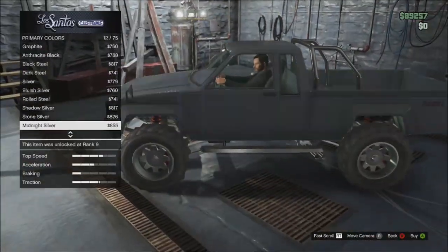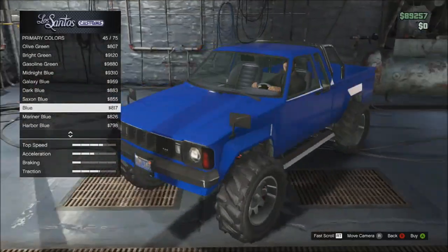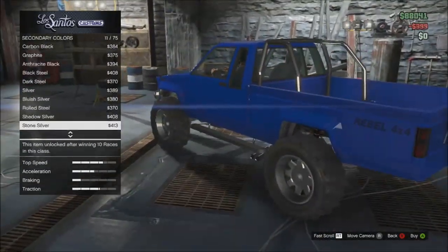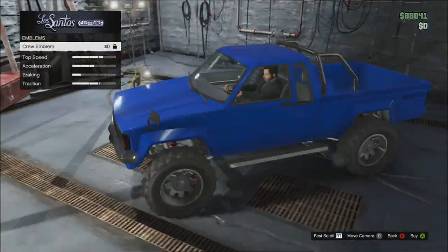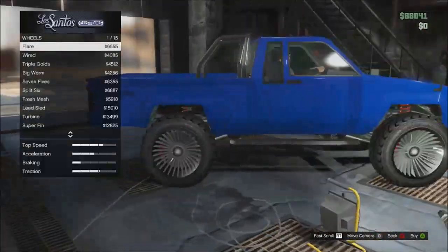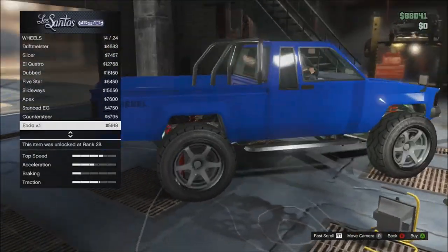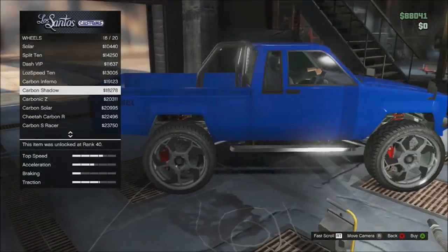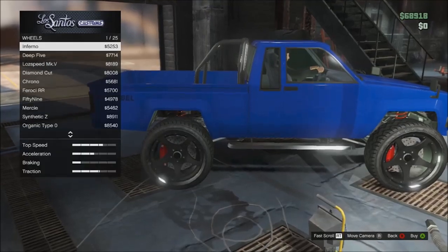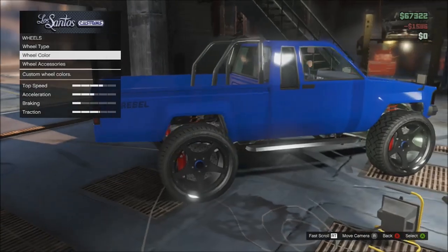I decided to put a blue license plate and a racing blue color on the car, which looks really nice. The primary color covers the whole body and the secondary color is the Rebel 4x4 decal on the side. For the wheels I chose the carbon infernal, which looks really nice, and I made the wheels match the color of the body by going with a blue on those too.